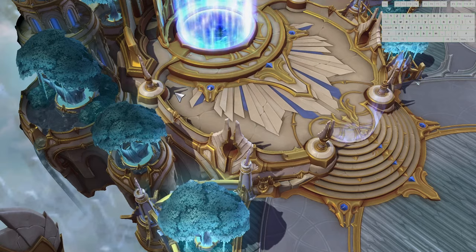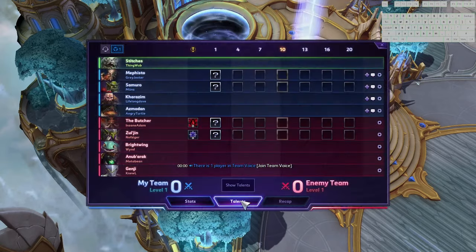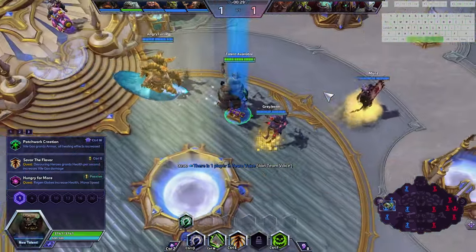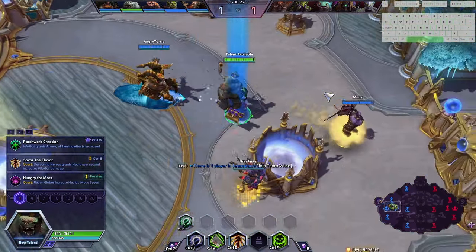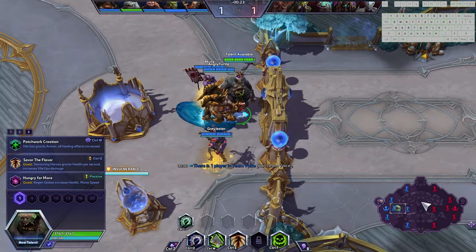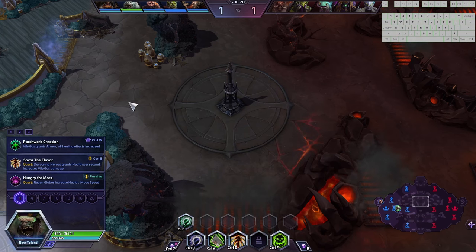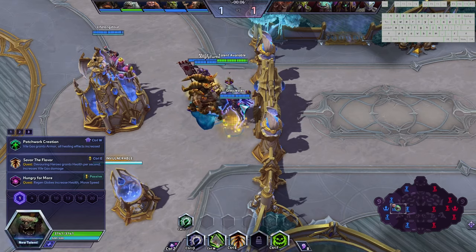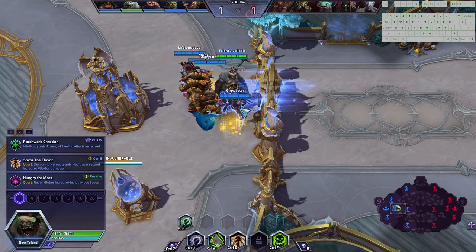We found ourselves on Infernal Shrines today. I forgot to mention it earlier, but another thing about Stitches is that he's one of the few tanks that is map-dependent. For instance, you don't want to be picking Stitches on Infernal Shrines because the minions and monsters that spawn at the objectives will block your Hooks, making it nearly impossible to land a successful Hook on the objective — especially when you have an Anub'arak making a million beetles for you.